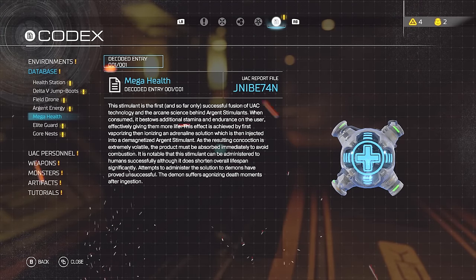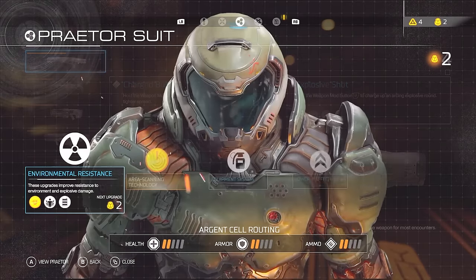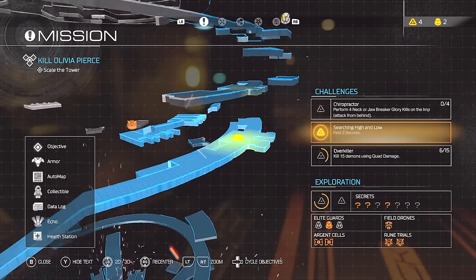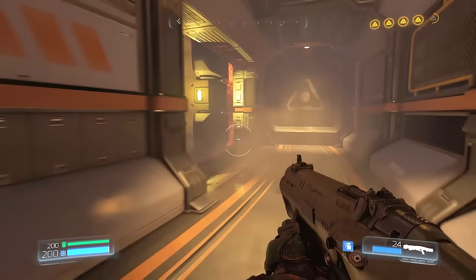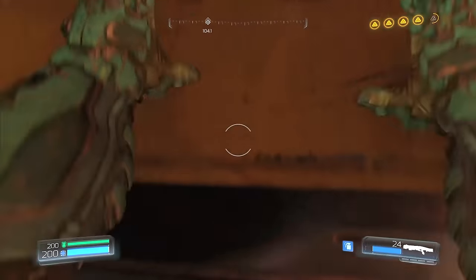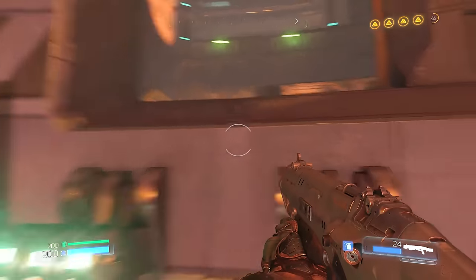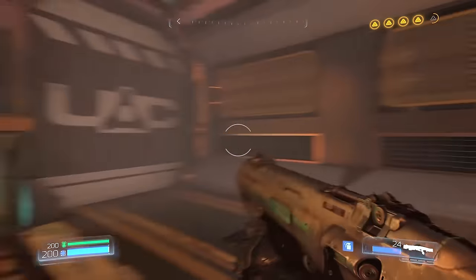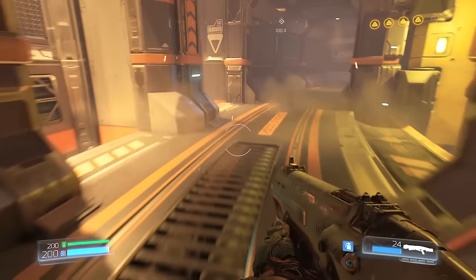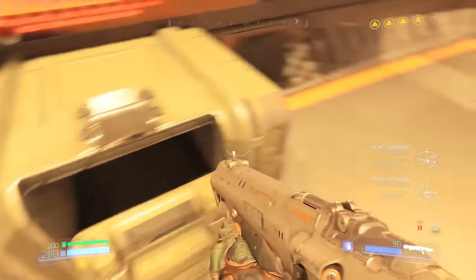I gotta get up here. Mega health — the thing's on top of me. Gotta keep going up. Ammo crate — that's helpful.